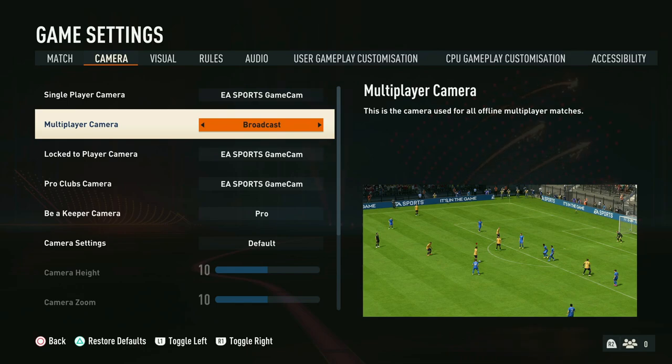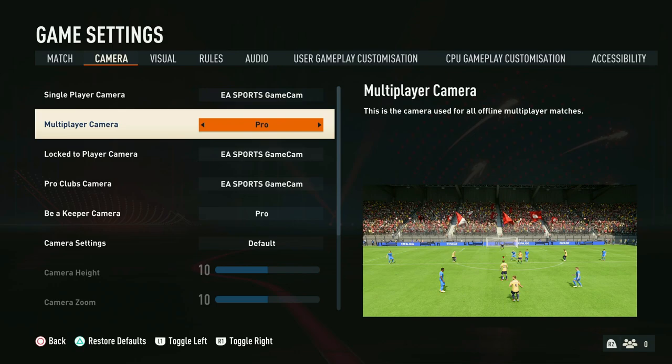Next up is the broadcast camera. This is very much the same as the EA Sports Game Cam and it's exactly like how we watch football on TV — the camera only tilts towards where the action is being played. Again it gives really realistic vibes, but it's not really great for playing games in our opinion.